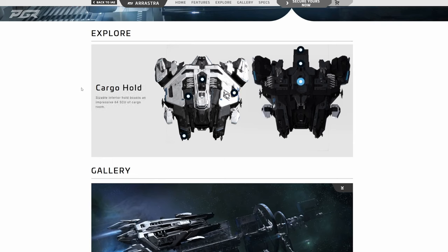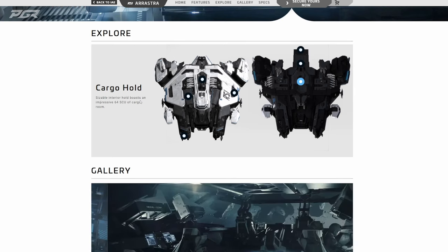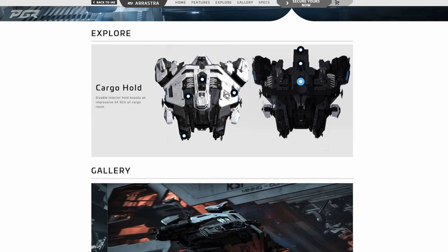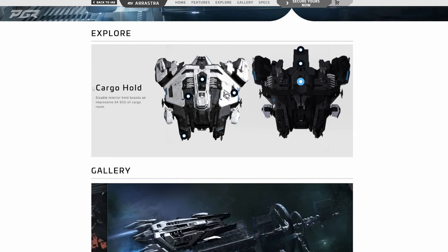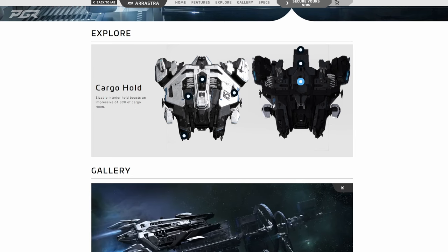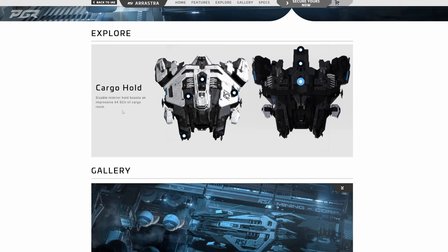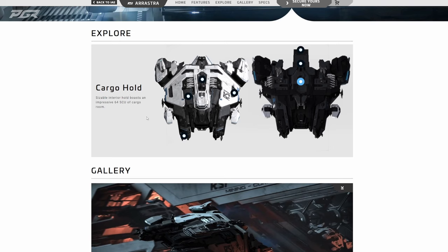Now for the internal cargo: it says a sizable interior hold boasts an impressive 64 SCU of cargo room. One thing I'm curious about is whether this is the same space you'll need to hold your vehicles. With the future of Star Citizen, inventory is going to be physicalized, so you'll need physical space for weapons, food, and those kinds of things. When engineering gameplay comes in, components like fuses will also need to be physically stored somewhere, so this gives you a bit of room to operate with.